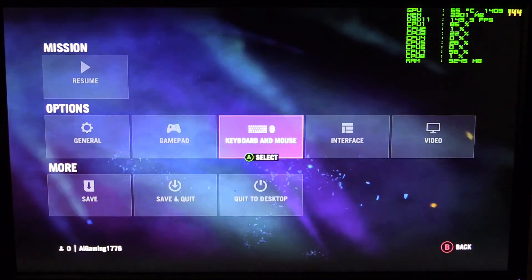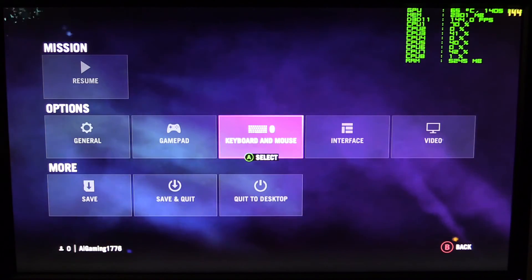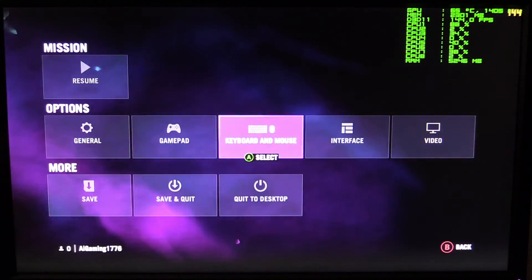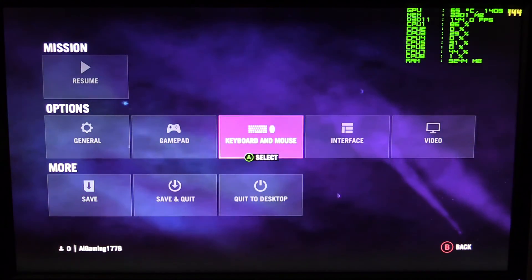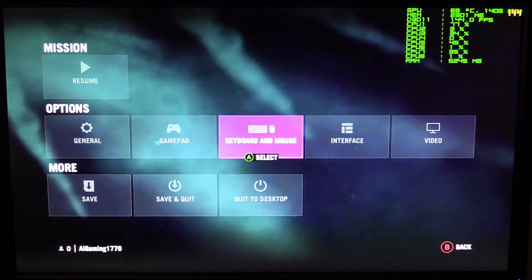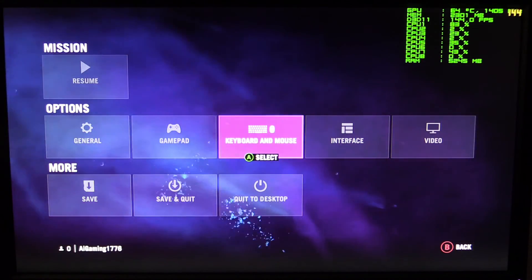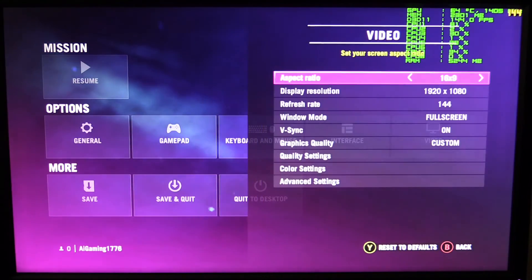Hey guys, this is iGaming1776 and we are looking at Far Cry 4 with a GTX 960 4GB card by EVGA, the For the Win Edition. In the upper right hand corner you can see we are at 64 degrees, operating speed is 1405, VRAM usage is 2.3GB, frame rate is at 144 because we're using a 144Hz monitor, and system RAM is at 5.2GB.